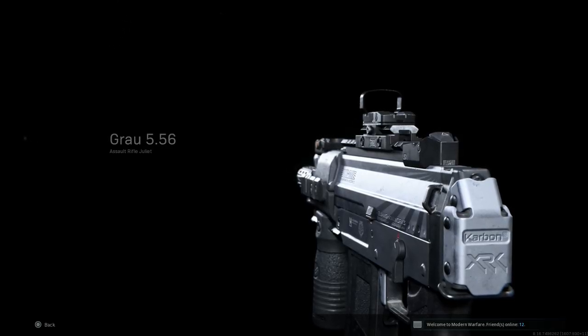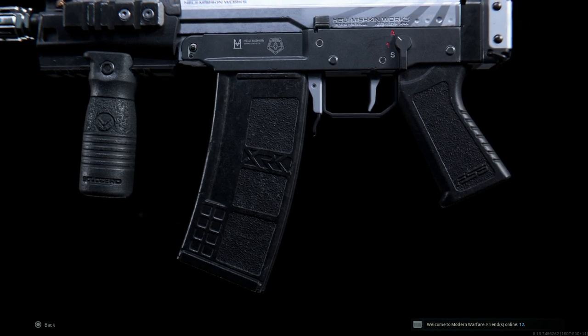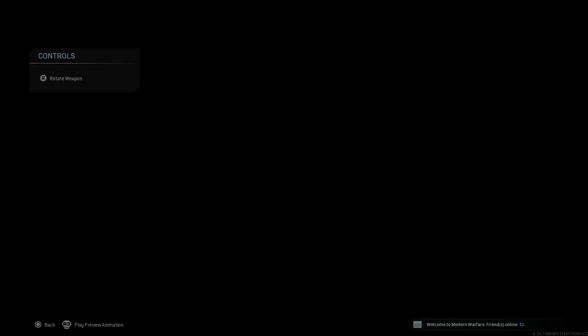Hey guys, welcome to GamingBapper for another video in our blueprint weapon series. Today we're going to be covering the Shadow Sight blueprint for the Grav 556, which is unlocked through the battle pass. I'll show you how to unlock this, go over the attachments, then show you some live gameplay in a multiplayer game. Let's jump right into it.